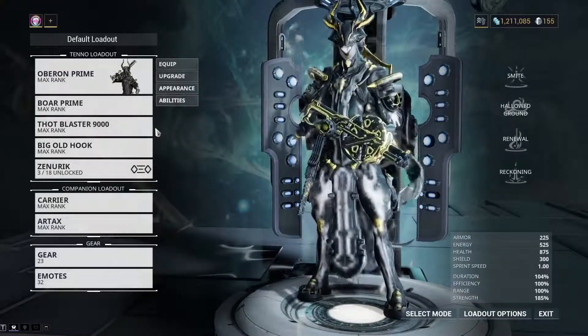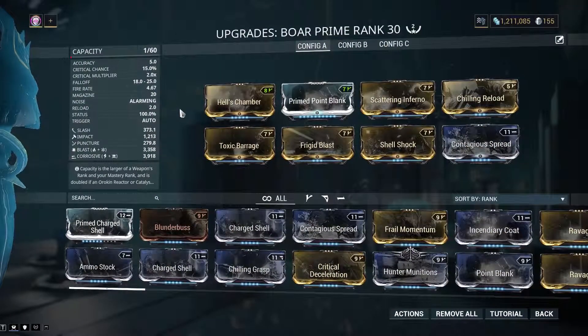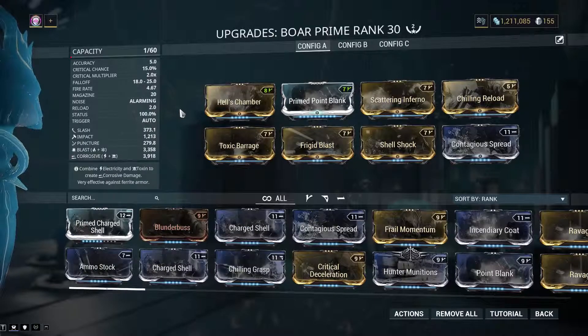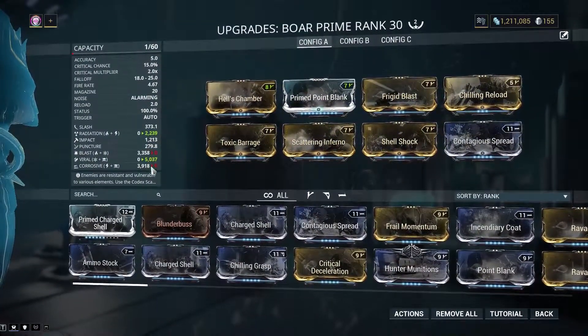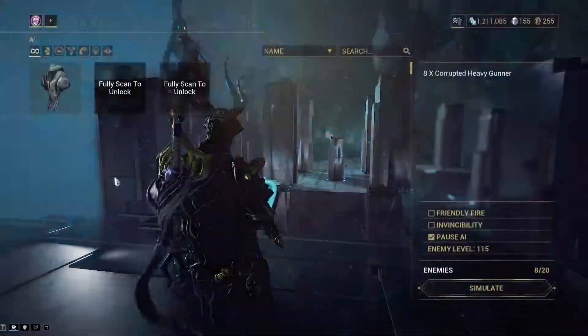Let's simulate what happens if the enemies don't have armor — you know, going into a mission where there's a Saryn running around, everyone has Corrosive Projection, there's a Mag just ripping armor off people. So let's simulate that. This is what the build would use. A lot of Viral.